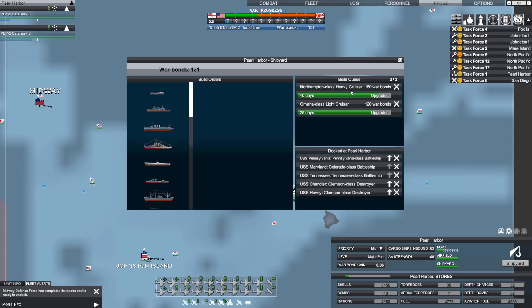Taking a look at Pearl Harbor's shipyard build queue, we've got a Northampton-class heavy cruiser and an Omaha light cruiser. We've got the Pennsylvania, Maryland, Tennessee, Chandler, and Hovey all in dock. We could add upgrades to some of those ships — this Clemson-class destroyer would only cost 10 war bonds to add radar and sub hunter, which seems definitely worth it. We'll do that to this one as well, but I don't think we'll add the upgrade to the Pennsylvania.